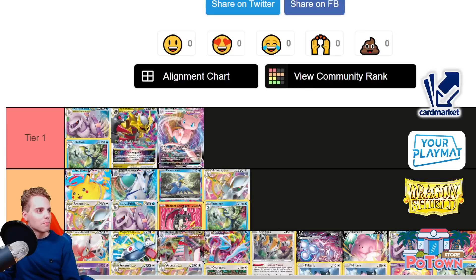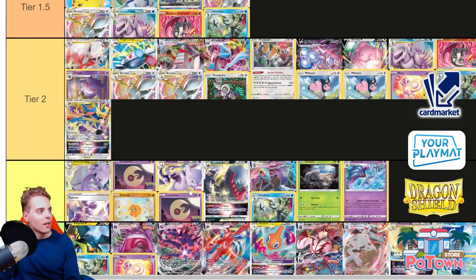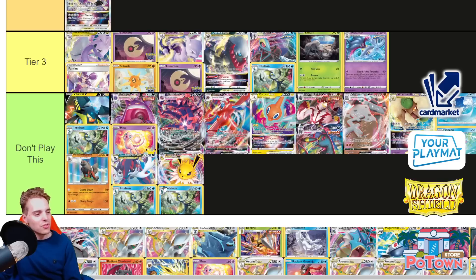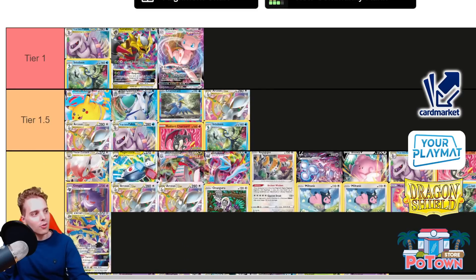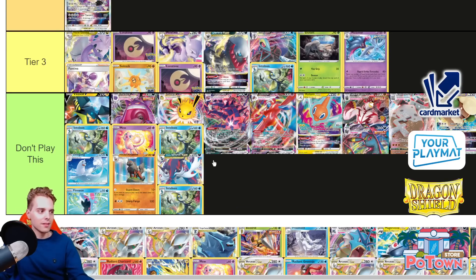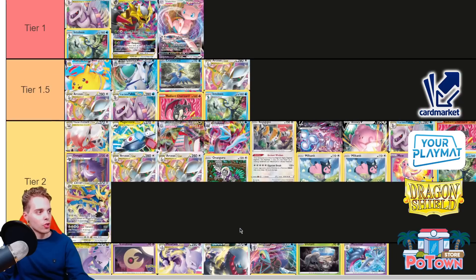Jolteon — spreading damage. You can get some Comfies with Jolteon. Palkia is also still difficult because they have a lot of HP and you need to rely on Super Effective Glasses, which is very awkward. I think the days of Jolteon are done. Bad matchup against Mew. Choice Belt Giratina one-shots you. Yeah, it's bad.